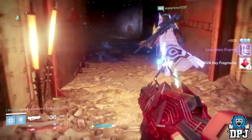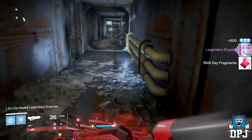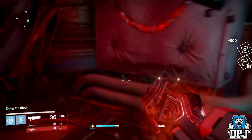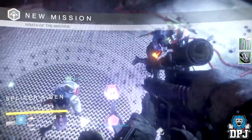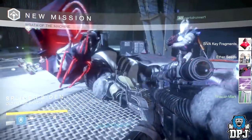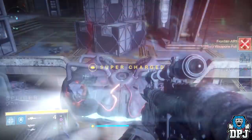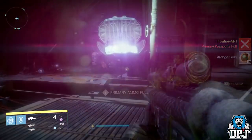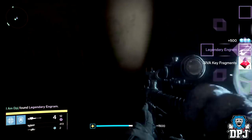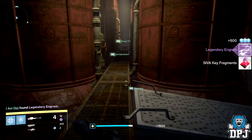Moving on to my Titan: from the very first Volzik encounter chest I got a legendary engram. From the first secret chest I got another legendary engram. From the second Volzik encounter I got the Quanti Plasm shotgun at 384 attack, also with a legendary engram. From the Sieva Cacha chest I got another shotgun dropping at the same 384 attack.